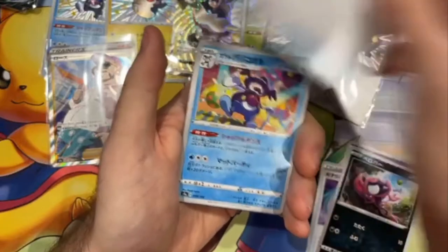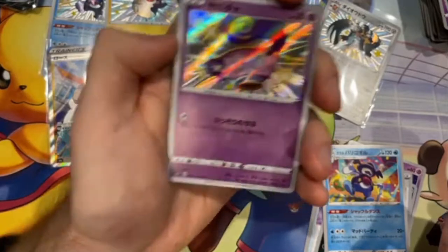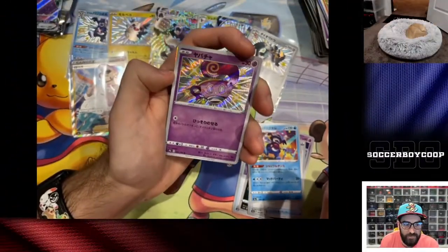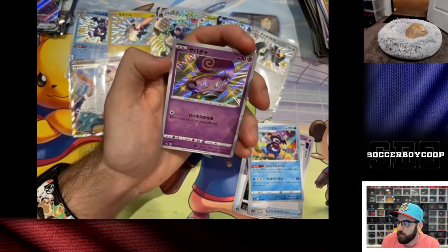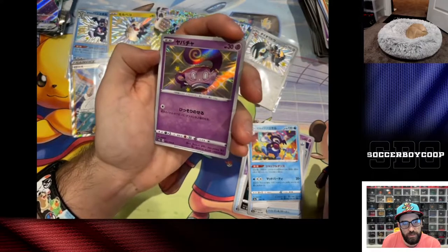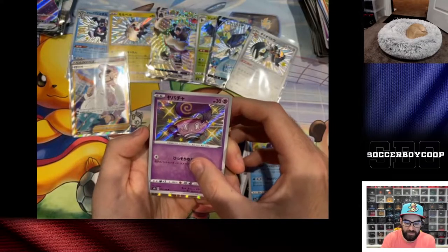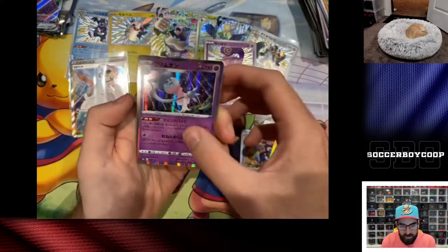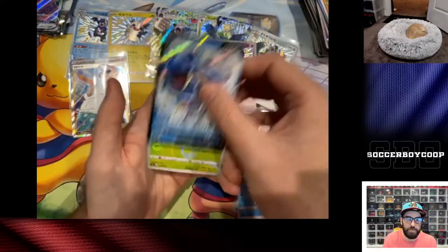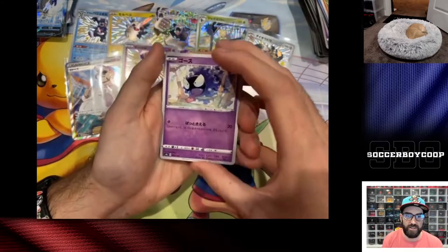Not a god pack. Still need the shiny Impidimp. Yo, shiny Sinistea — let's go, needed this bad boy! I got a Lapras for speed, got a shiny Salvia. I still haven't gotten the shiny Grookey — I need shiny Grookey and I need shiny Scorbunny.